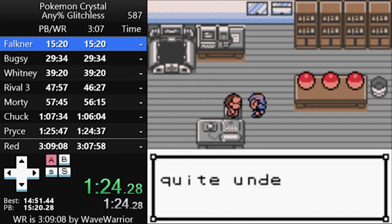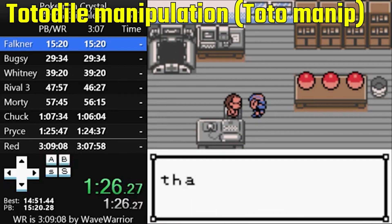Next up, runners will do Totodile Manipulation, or Totomanip for short.